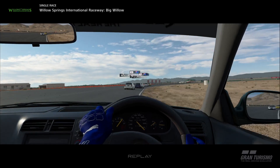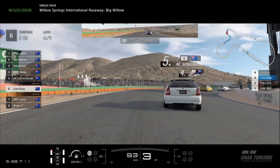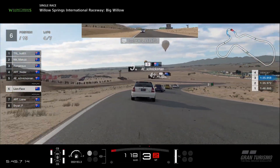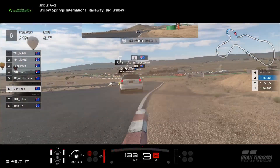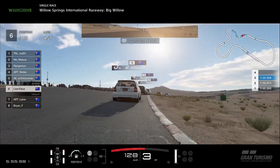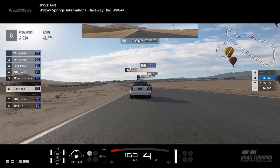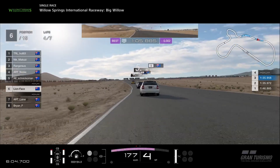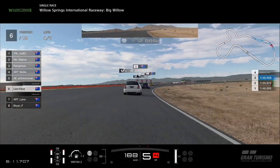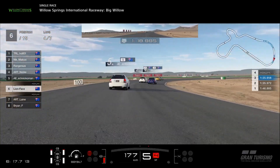Lap four and we'd caught back up to Schnick in the pack — wasn't too much of an ask, only a few tenths back, and the draft is fairly effective. But I'm looking to gain an opportunity to pass him. Overtaking moves around here often set up halfway around the track, especially in this category of car where it's light on power — you need a long time to build up speed and get into a position to overtake. A better run through that left-right combination put me in a nice slipstream opportunity against Schnick.